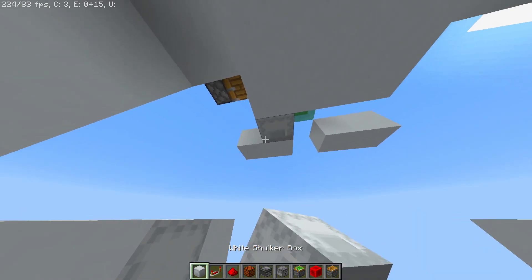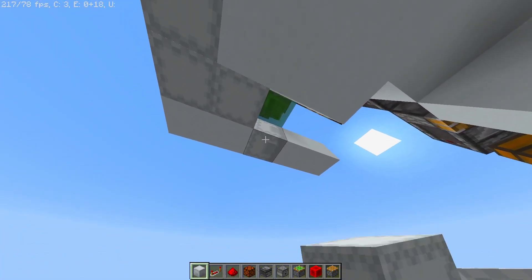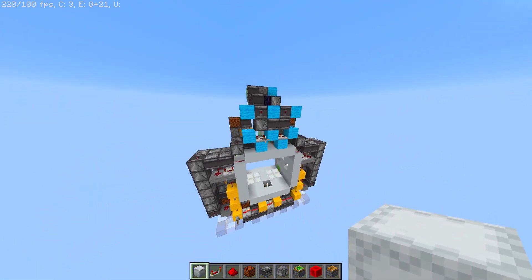Now we can use the shulker boxes again to fill out the gaps — we can use any unmovable block. And the blue circuit is basically done already.